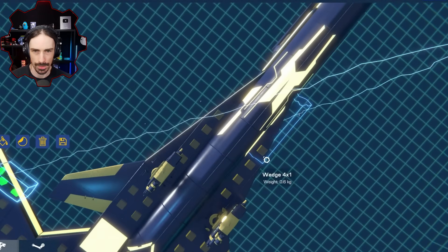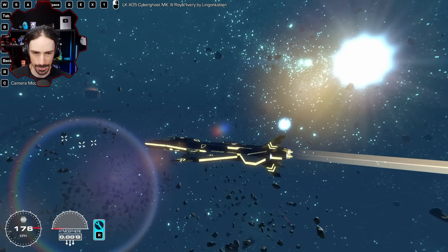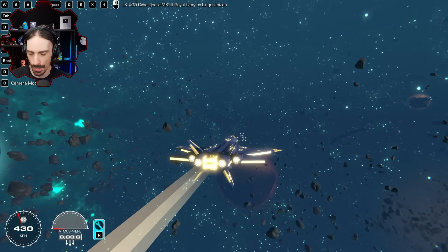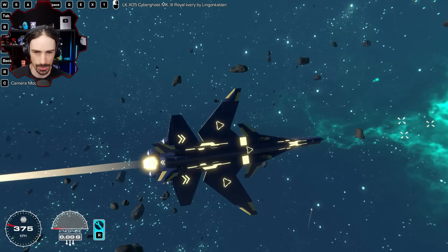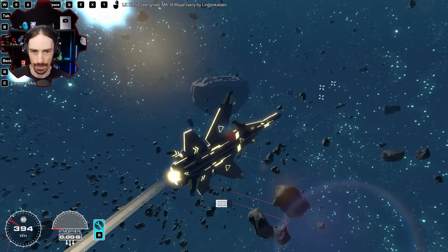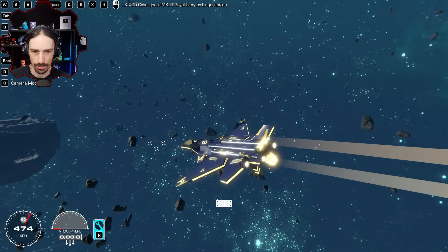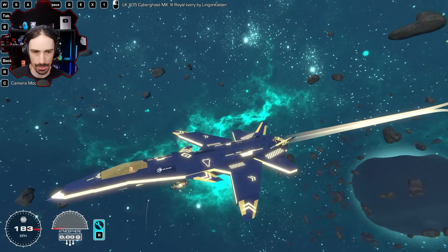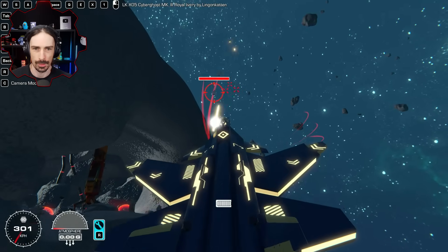Let's actually fly it and see what it's all about. Look at these tails! Number one toggles on the thrust, but you can also hold space for thrust. The lasers match the design, of course. Let's take this thing into a battle — X is for brakes, that's cool. Those actually work as brakes when you spread them out like that. Here we go.